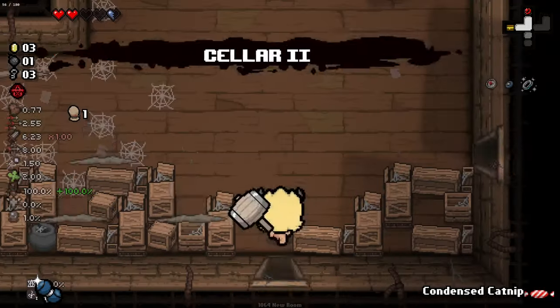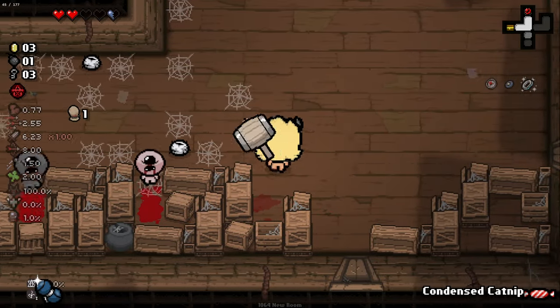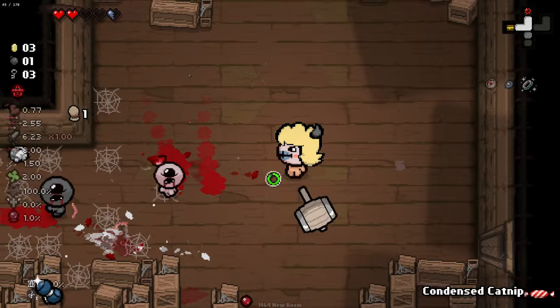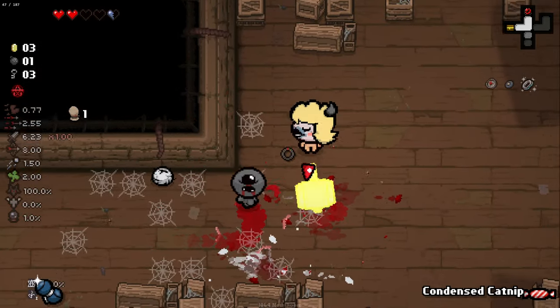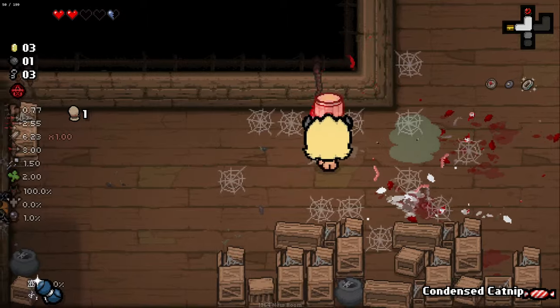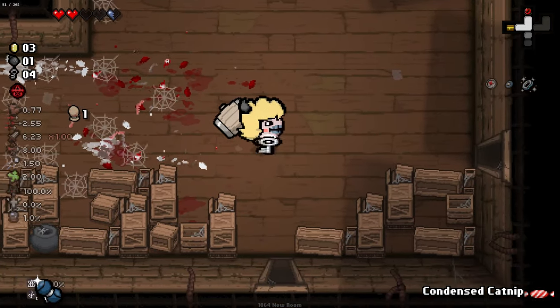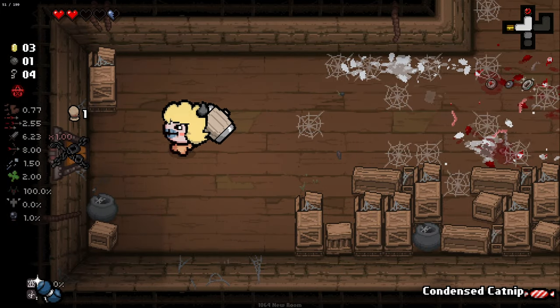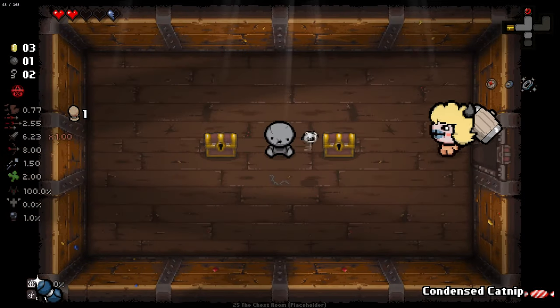We just one-shot the boss there. Obviously it is a stage one boss so I'm not expecting it to be super difficult, but still — that's wild. I really like this spin attack because we can move really fast just after it. So we charge and then spin into an enemy. This is a really, really fun character design so far. I'm really liking it. Visually the character's pretty interesting as well.